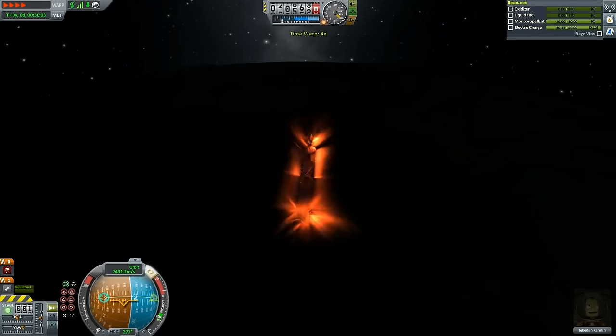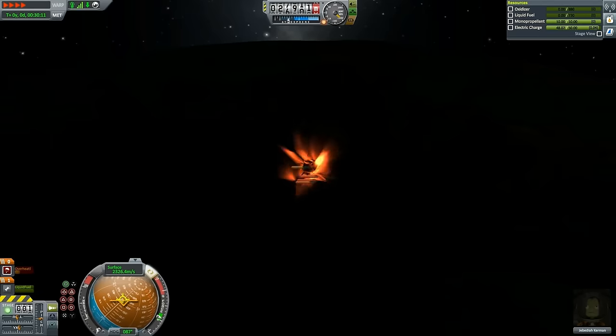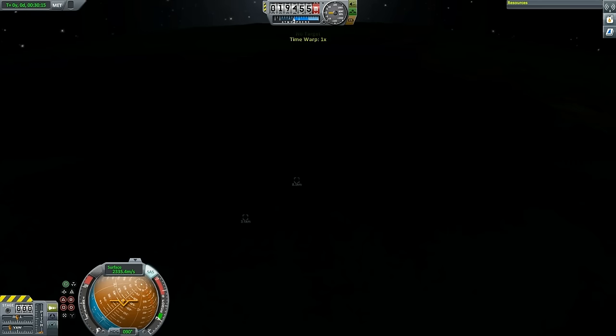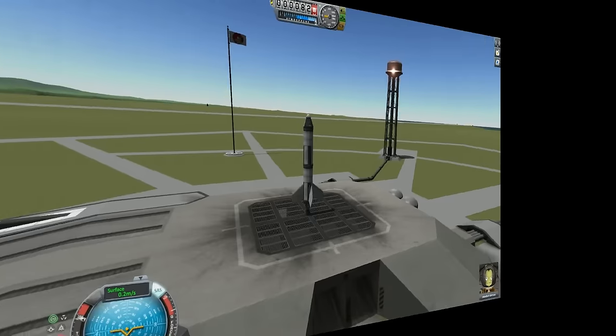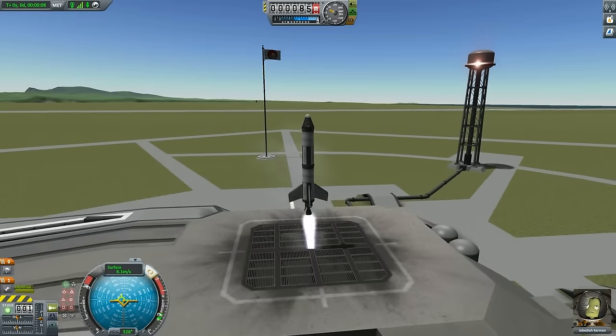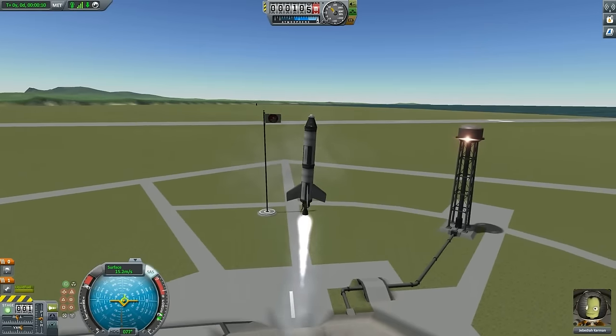As you can see, we can already see atmospheric heating, and since we are falling that fast our rocket will basically explode due to atmospheric friction. Okay, now let's use the same rocket but with a slightly different trajectory.